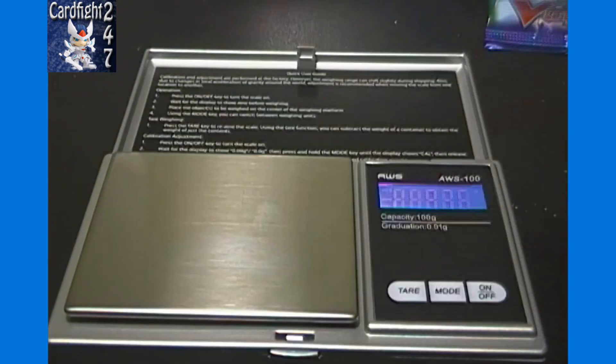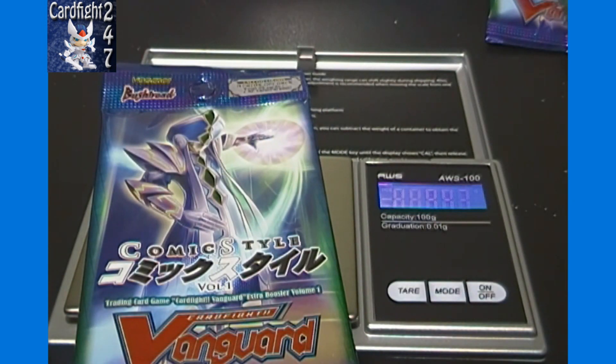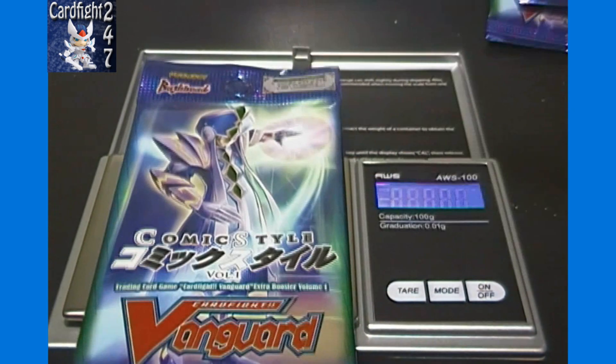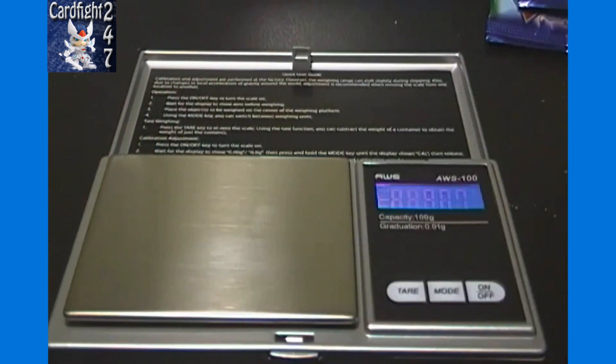9.36 — about the same. 9.38. 9.39. Might not be in any of those ones then. There we go — 9.54, so that's going to have a double rare or better in it.